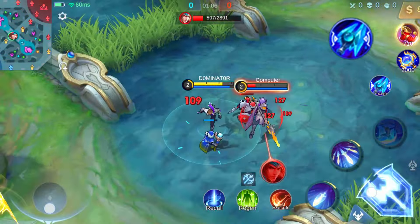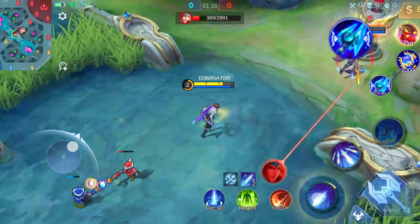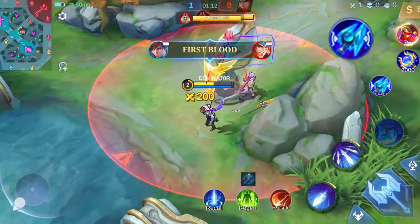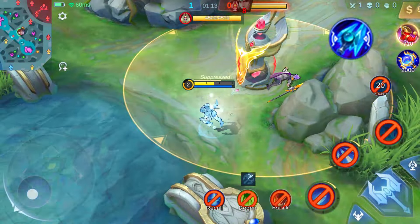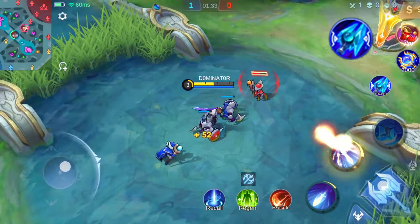This item proves valuable against burst damage heroes like Gusion or Helcurt. It acts as a shield protecting you from their deadly combos. Additionally, it's handy when your skills are on cooldown, offering a protective buffer in intense moments. Winter Truncheon — your go-to defense.